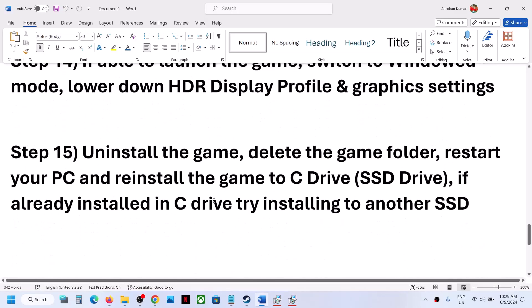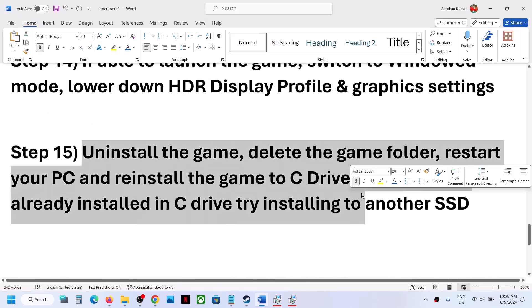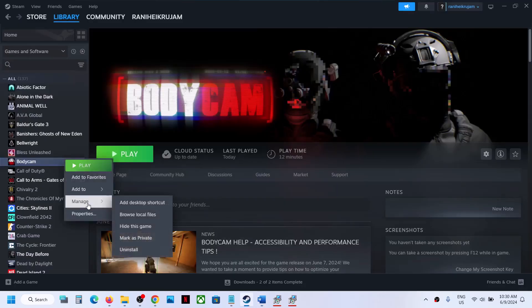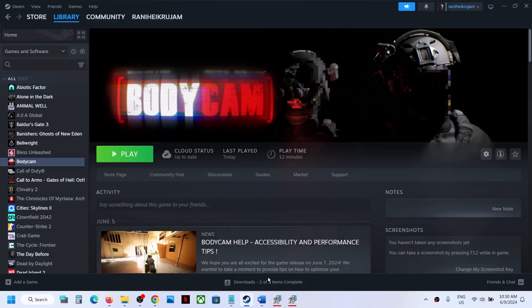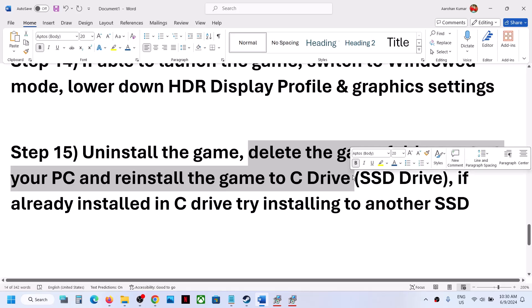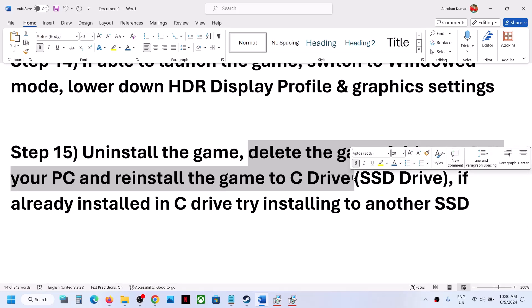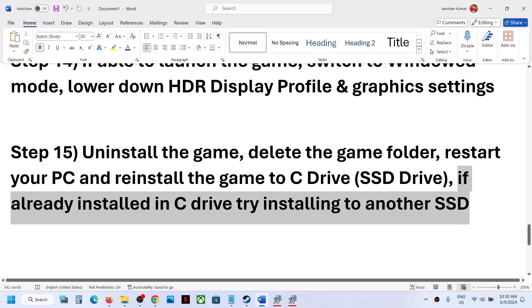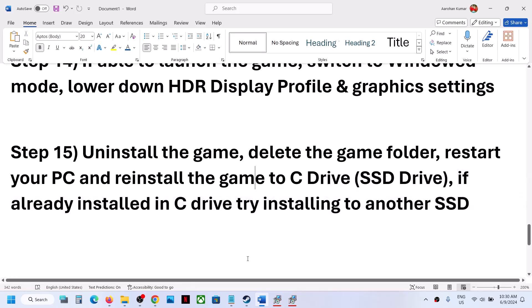The last step is to uninstall and reinstall the game. Right click on the game, select Manage, then click Uninstall. After uninstalling, go to the game installation folder and delete the game folder. Then reinstall the game to the C drive. If the game was installed on a D drive, E drive, or any external drive, reinstall it to the C drive and check.